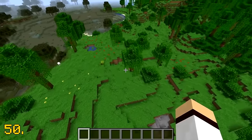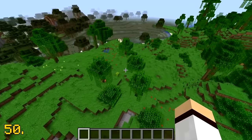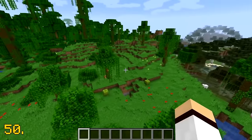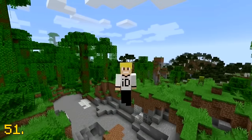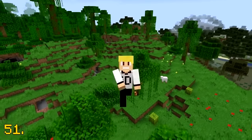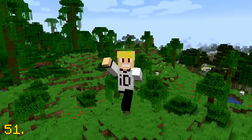The rarest biome in Minecraft is the modified jungle edge, which is an extremely rare variation of the jungle biome. This biome is so rare that it only covers a millionth or 0.0001% of the Minecraft overworld.